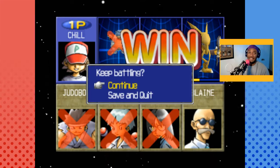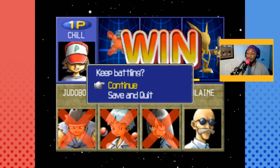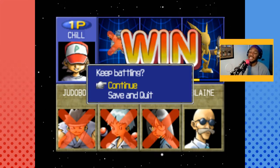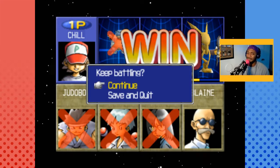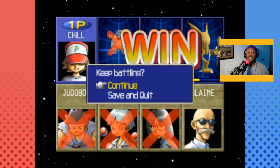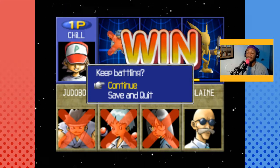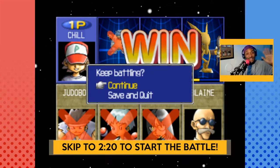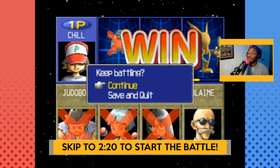Alright adventurers, welcome back to Alt Play. We're doing more Gym Leader Castle, finally finishing up the Cinnabar Island gym. We only have one trainer left — Blaine, the leader of the Cinnabar gym. If you don't want to know the Pokemon I'll choose or the Pokemon Blaine can pick from, now's the time to skip ahead to the timestamp below to avoid spoilers.